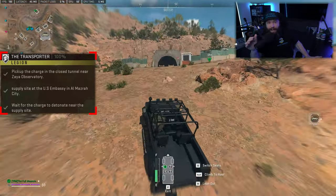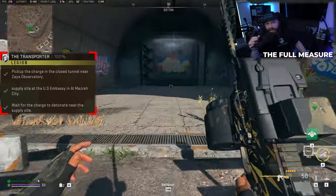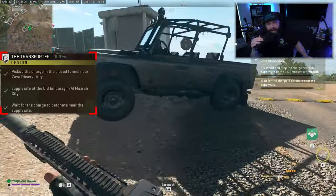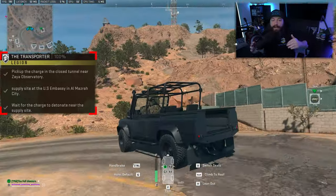Either way, grab a vehicle and race over there. As soon as you get to the entrance to the tunnel, just run up to the bomb as you see it lying right there on the ground, grab it, and then we're ready to start heading over to Al-Mazra city.